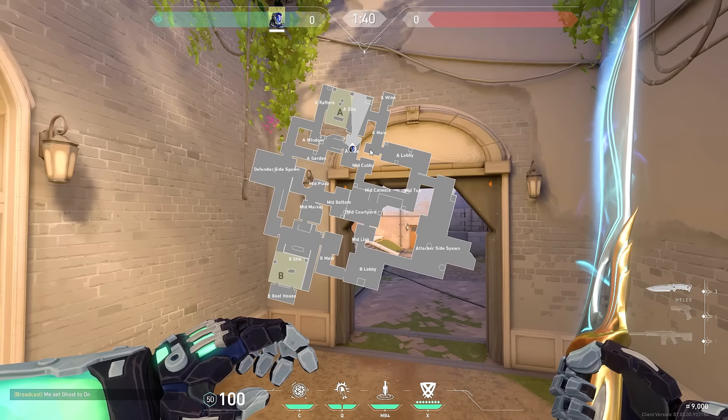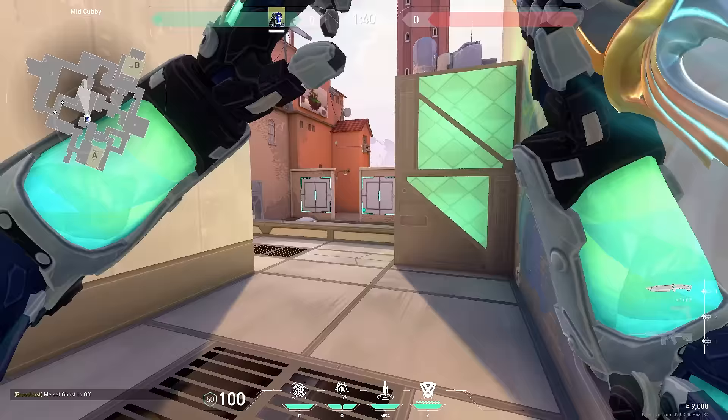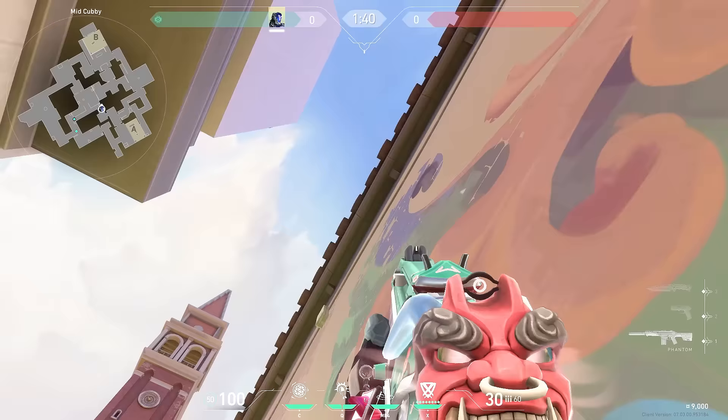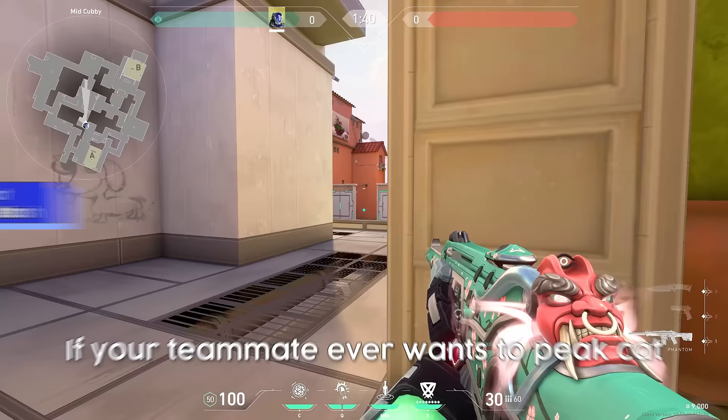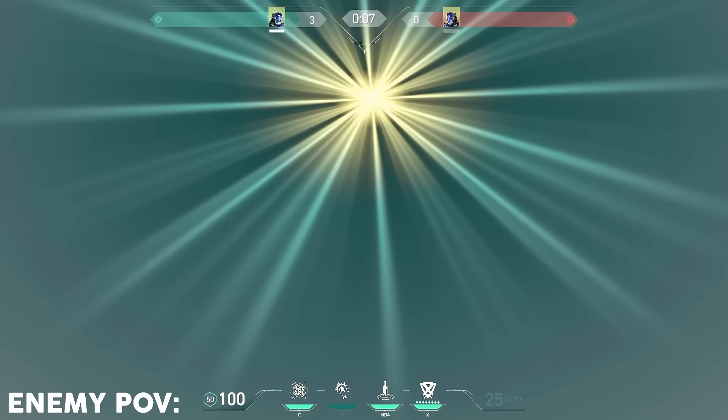A lot of the times when the enemy team is hard pushing A and we stall them and they start to rotate, they will rotate through mid — and this is the perfect time for your teammate to fight aggressively. You can catch them off guard with this flash. If your teammate ever wants to peek cat, stand in this corner right here, aim anywhere in this space, and do a normal throw. The flash will pop here blinding anyone at tiles.